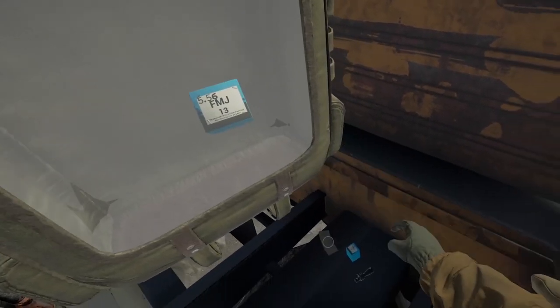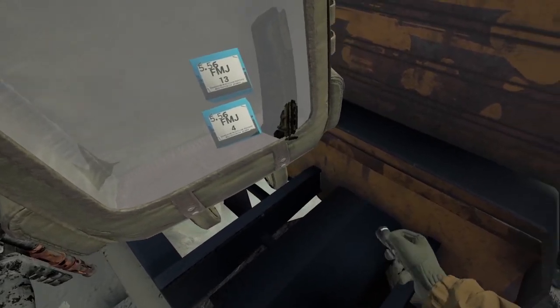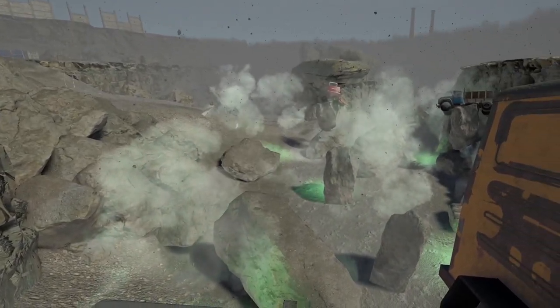In this stash there's an AUG and magazine, both at about 40% durability, a flashlight for the AUG, and two 5.56x45 FMJ ammo boxes with a total of 17 rounds between them.